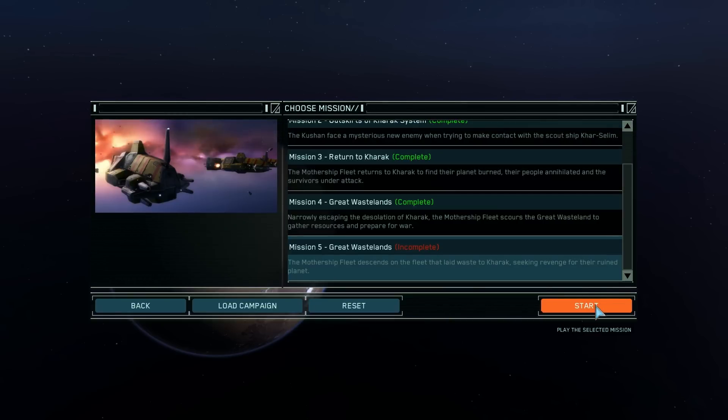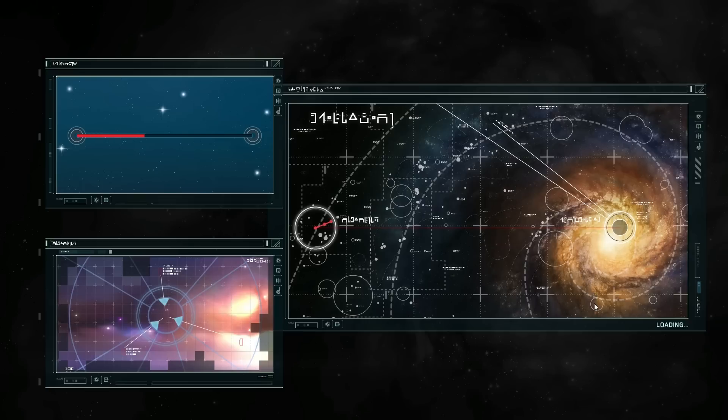As per usual if you want to skip the cutscene feel free to just skip ahead in the video, or the loading scene — because this might take about five seconds, and five seconds are important. I actually really like the cutscenes in Homeworld, they're pretty badass for what is effectively mostly just moving static images — yeah I know, contradiction. But they're actually really good and the voiceover and music work so well.